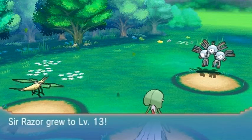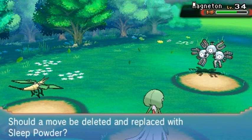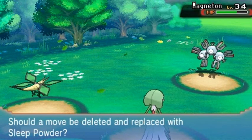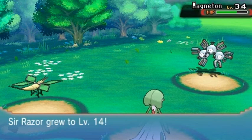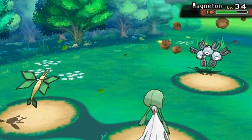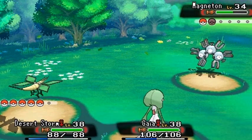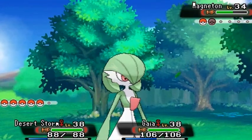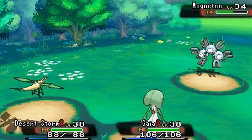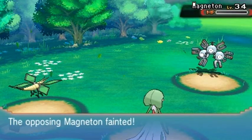Sir Razor is going to keep on growing — might even evolve this episode. Let's take away Rapid Attack; he has Cut, Sleep Powder — doesn't really need anything else. Growing levels like crazy. Coming in with Rock Slide — not super effective but it'll do something. It flinched! Then Dragon Breath, and another Dazzling Gleam for the win. Dazzling Gleam eats it, and bad breath wins it again.